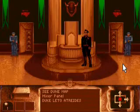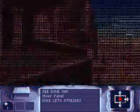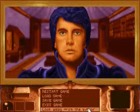We navigate throughout the world of Dune by using this little thing here, or by clicking on the people — either way. And for our rooms, we use this little display down the bottom right. You can look at a mirror in here. That's us.